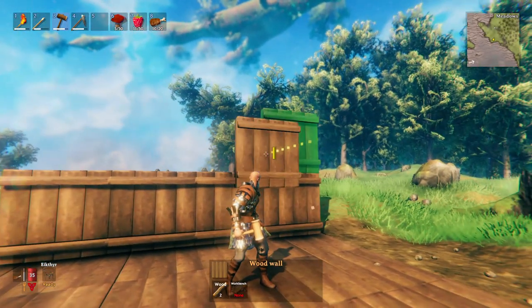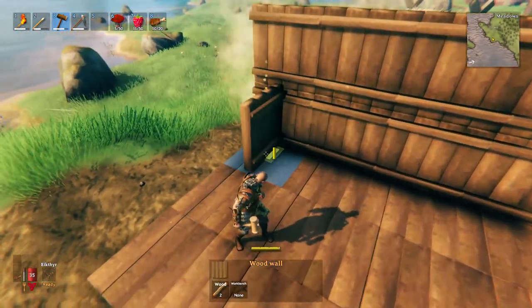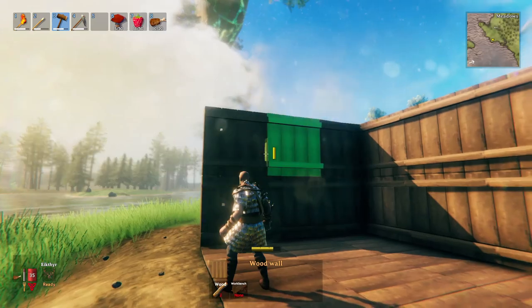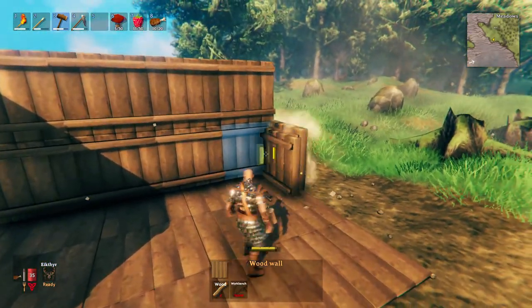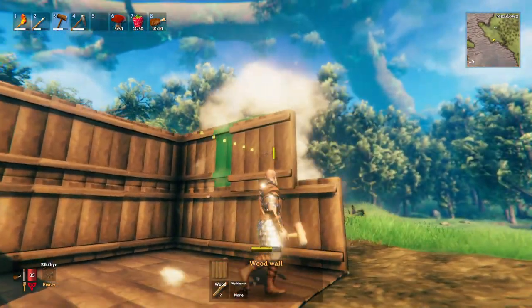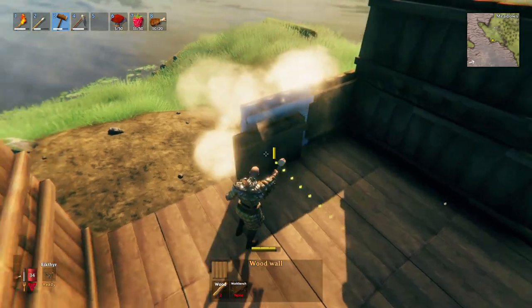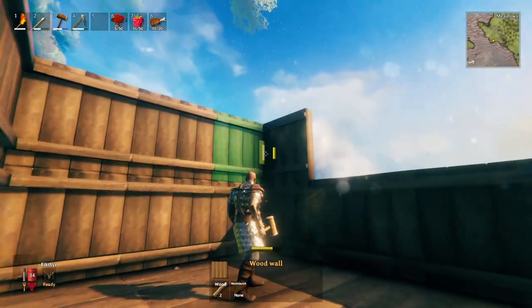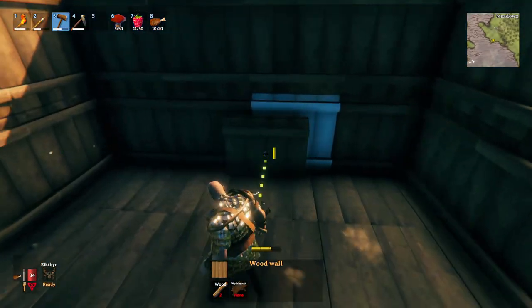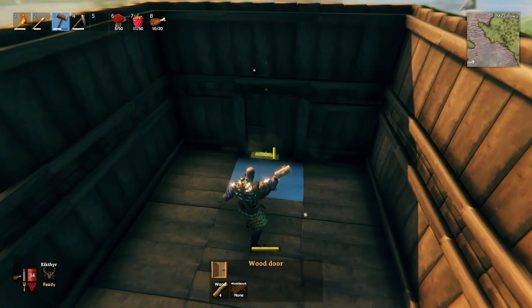If the beams are on the outside when you add decoration, it can look off, so I personally prefer beams on the inside. For this beginner house build I'm making it four walls long by three walls wide and two walls high. My approach in Valheim is to just build the shell first — don't worry about how shed-like it looks. Get the walls up, get the roof on, get the floor in, then we can start making it look cool.